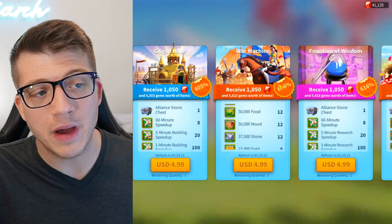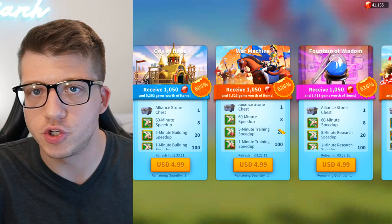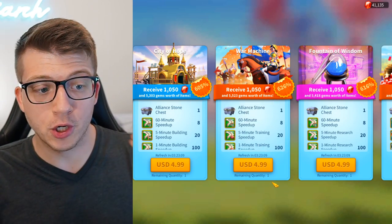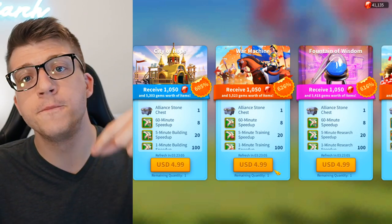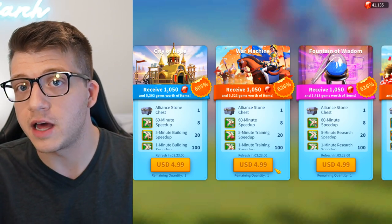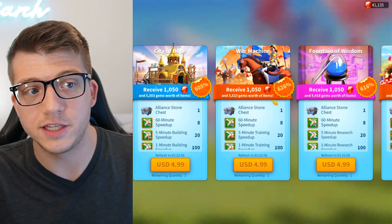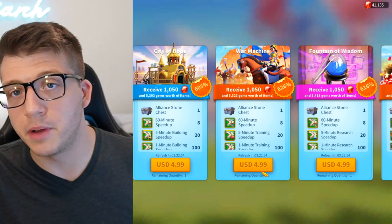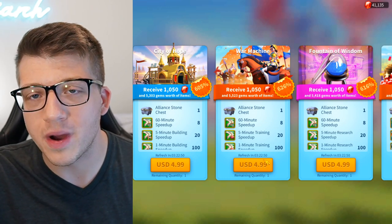If you want to get the maximum value out of the War Machine bundle — the bundle that will primarily help you train troops — then you have to first purchase the $5 bundle. Then you'll have access to the $10 bundle, then the $20 bundle, then the $50 bundle, and then you'll be able to buy the $100 bundle up to three times, and that is per day. So if you do the math, that entire bundle from start to finish costs $385 US dollars.